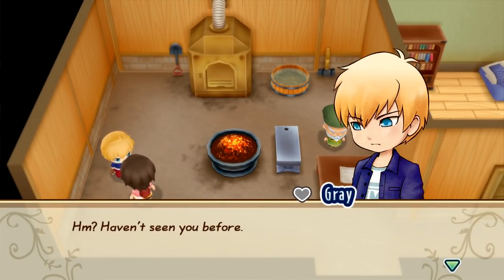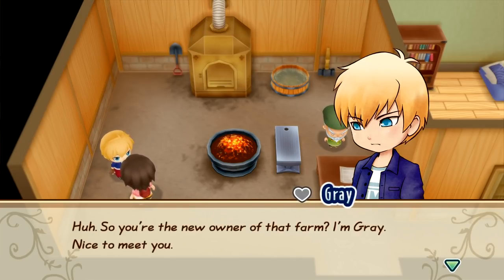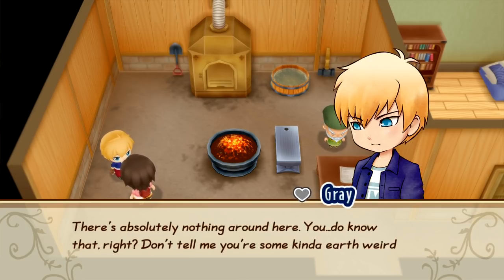It's a fillet — it's a square-cornered step. So, as you can see from the heart next to his name, Gray is a potential marriage candidate.